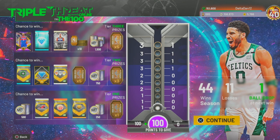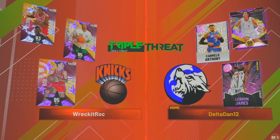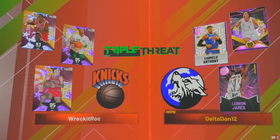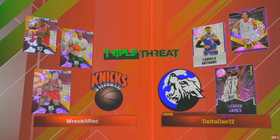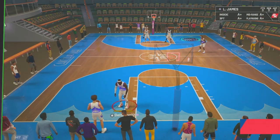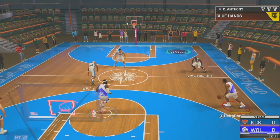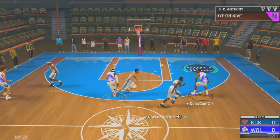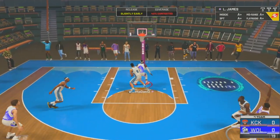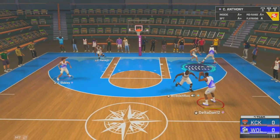We're going to get into a Triple Threat gameplay, so let's get into that. Our matchup - Bob Pettit, Paul Pierce, and Elton Brand. What the hell is this guy using, man? That's an odd lineup. But this is Mello's gameplay. This is pissing me off - why are there no arm sleeves?